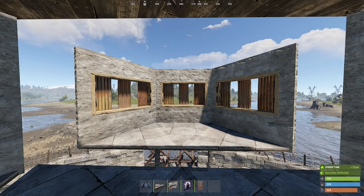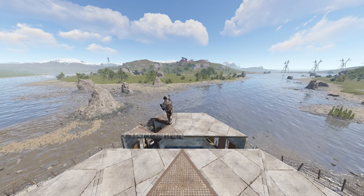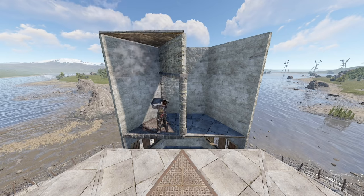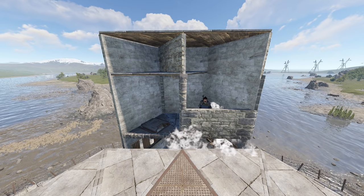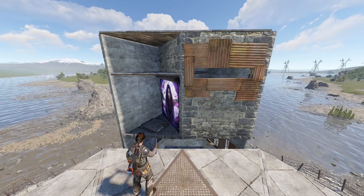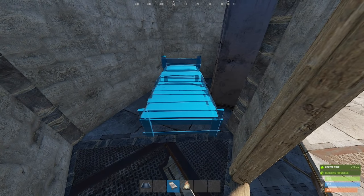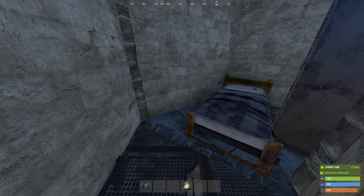Not much to say here, just try and follow. Locker goes flush against the wall. And the bed exactly like this. Which turns out is a roof peak! Just make sure the bed doesn't clip through the garage door when closed.